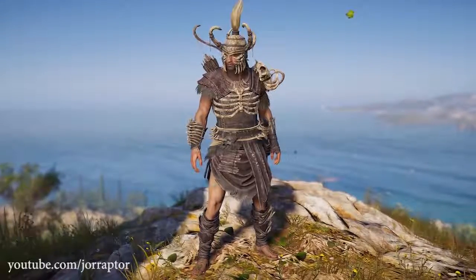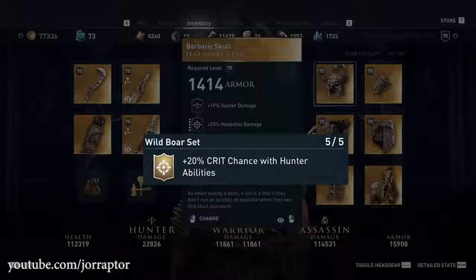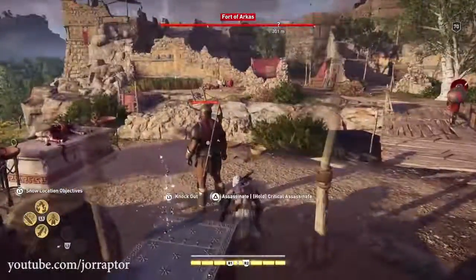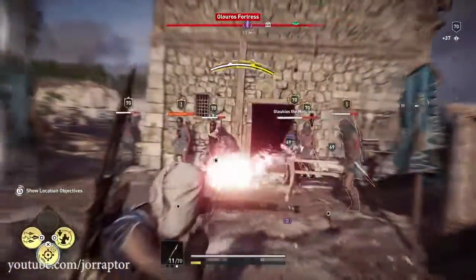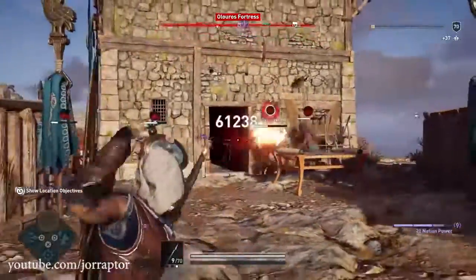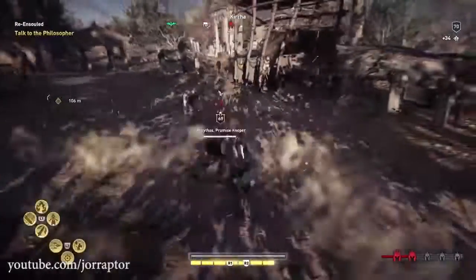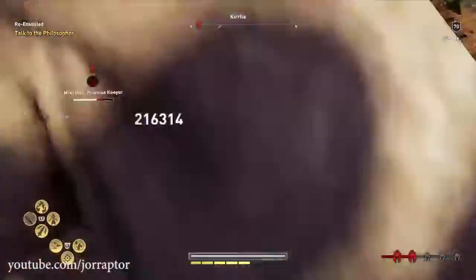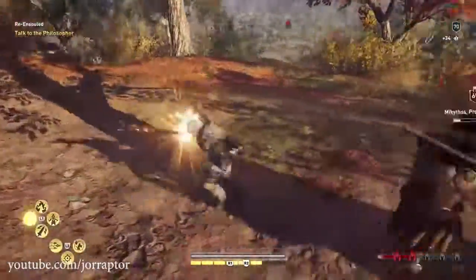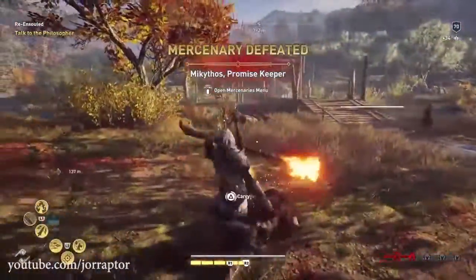Ubisoft seems focused on crit damage and crit chance with these packs — the Wild Boar Set bonus is 20% increased crit chance, similar to the Athena pack for assassin abilities, but now for hunter abilities. Expect a warrior set with the same bonus too, which is just kind of boring. It would be great to see new perks that change how you play, like the full-health perks on the Nemean Lion set, where you really have to maintain full health to maximize damage. That's a unique and exciting legendary set — more of that would be welcome.